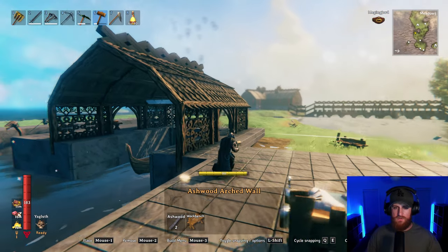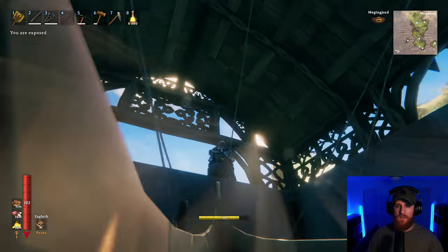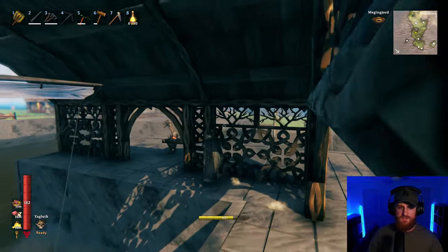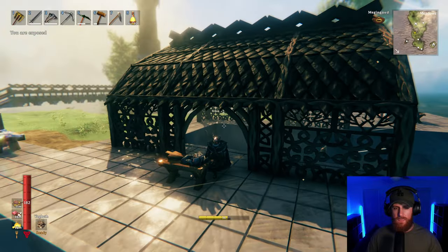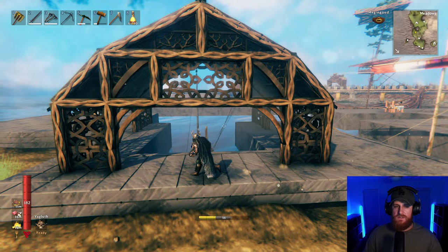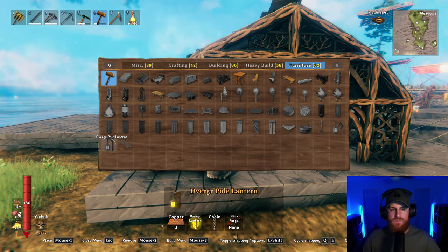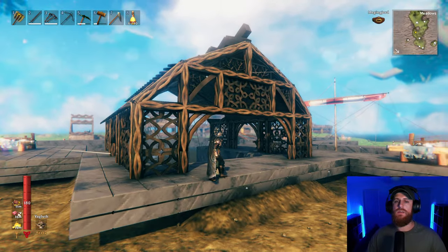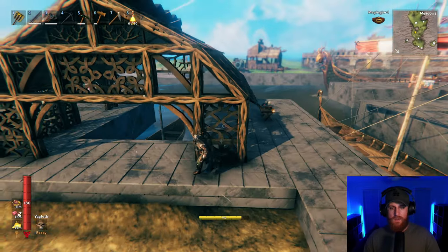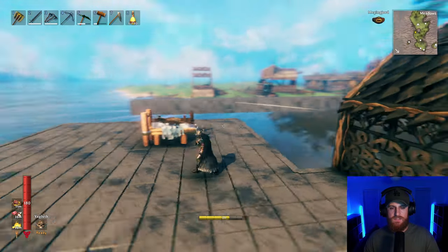This seriously looks sick. Oh, I forgot about the actual lamps. This looks mad — I really like how this has come out. That's actually come out way better than expected. Looks delightful. So all I need to do is put down some stairs. Obviously it needs to be wood. I like the ashwood touch — I just need to trim off the edge so it doesn't look like it's free-floating. I still like that. That looks nice.